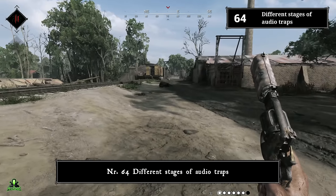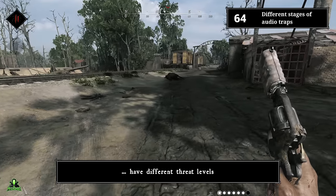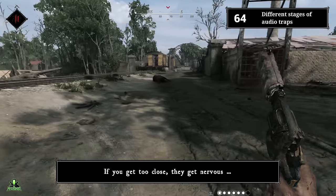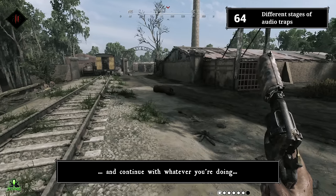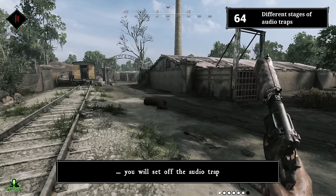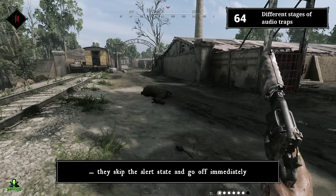Number sixty-four: different stages of audio traps. Horses, crows, ducks, chickens, and dogs have different threat levels. If you get too close, they get nervous and you can see and hear this. If you ignore this warning and continue, you will set off the audio trap. If you're moving really quickly, they skip the alert state and go off immediately.